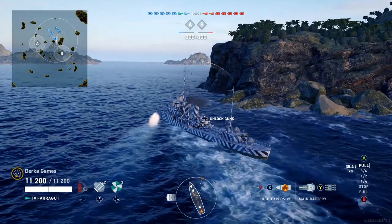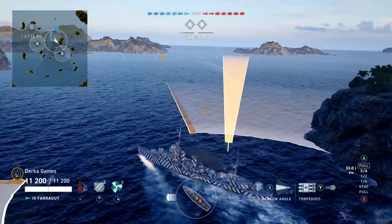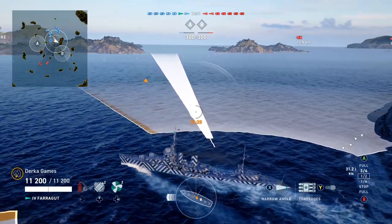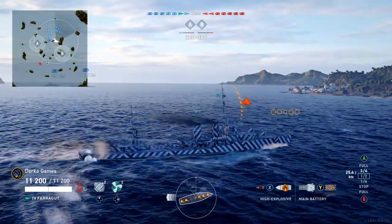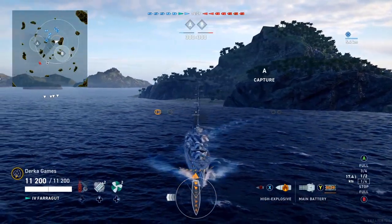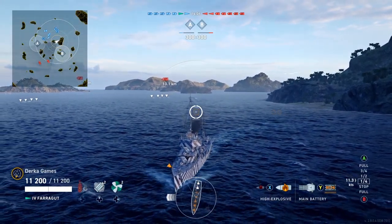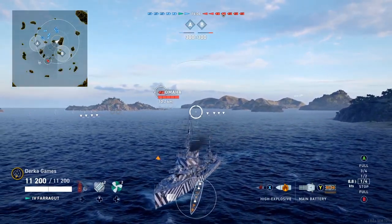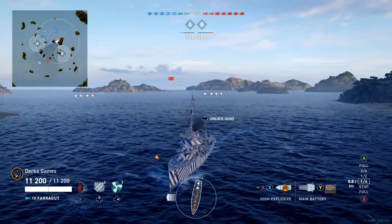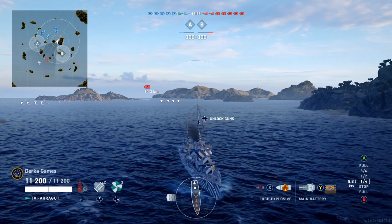At the beginning of this match I like to come into this little gap to get a line of sight on the enemy ships to see how they're going to deploy, which way they are going, and that will help my team behind me decide how they should counter it. Sometimes if you're lucky you can catch an enemy destroyer coming into B, and since my whole purpose right now is to hunt and kill them, that is exactly what I need to be doing.